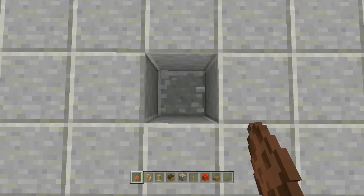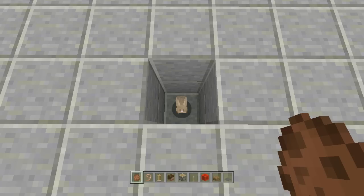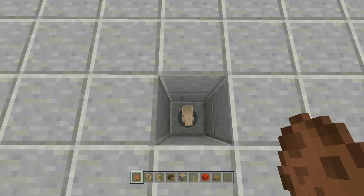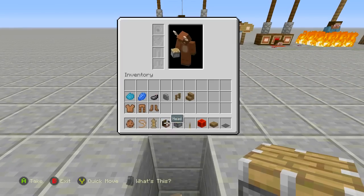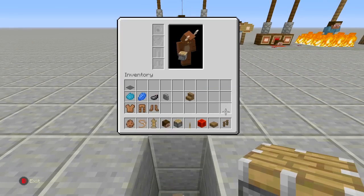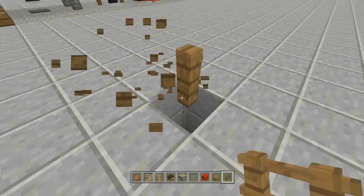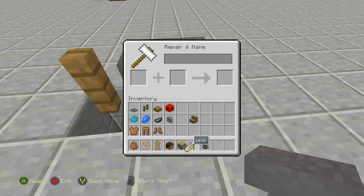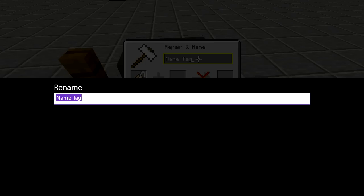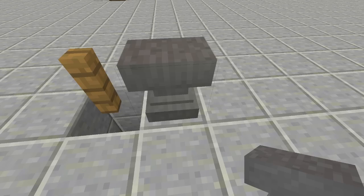First up is Steve at the gallows. Figure out where you want your gallows to go — this is where he'll be hanging from. Dig down two blocks from there, one two, then inside the hole go ahead and place in a rabbit. I'm doing this on creative so it's going to be a lot easier — if you're doing this on survival, have fun getting a rabbit because rabbits are really annoying. Once you have your rabbit in the hole, take out a fence post and place it right above the hole.